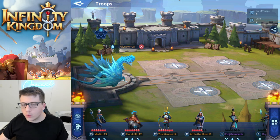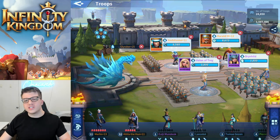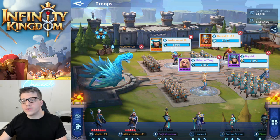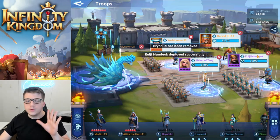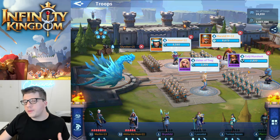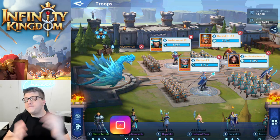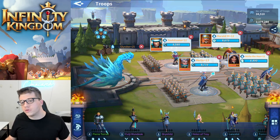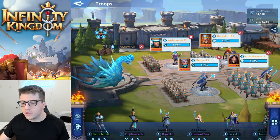If you are a free-to-play player, your water build is going to look something like this: you're going to have Yoshi and Helen in the back row, Harold and Brinhild in the front row. You can replace Brinhild with Ulji Munduk if you'd like — he uses spearmen and feels a little bit more damage-focused, while she's a little more tanky. If you do spend a little bit in the game, you can get Merlin, who has explosive damage in the back row — a really great addition to the water build — and of course you can get Attila in the front row as well.